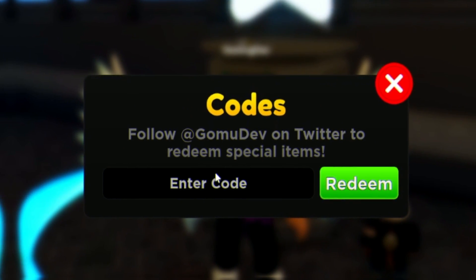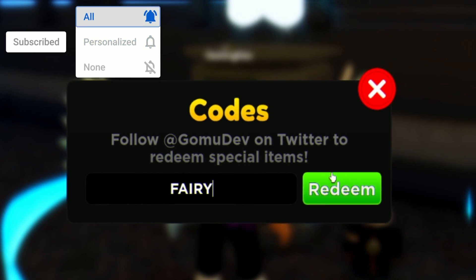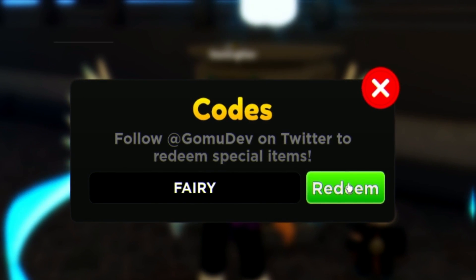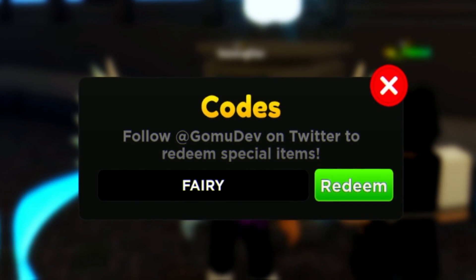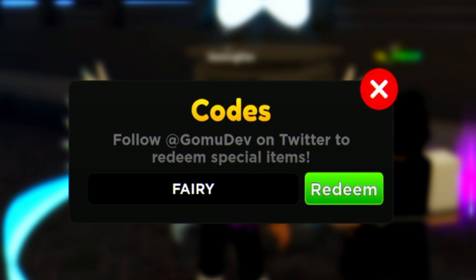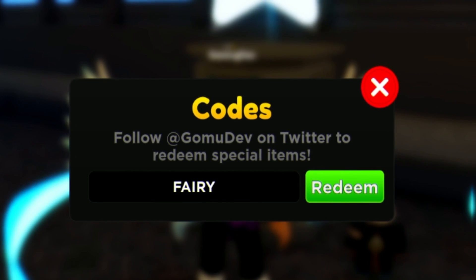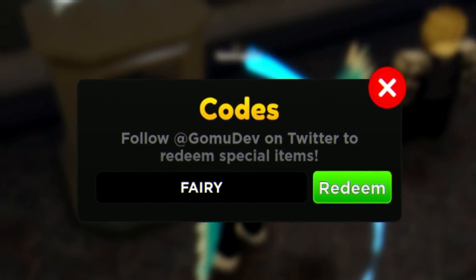For our first code today, in all capitals redeem the code FAIRY — F-A-I-R-Y. Redeem that code right now for some gems. I think that gave us 250 gems.